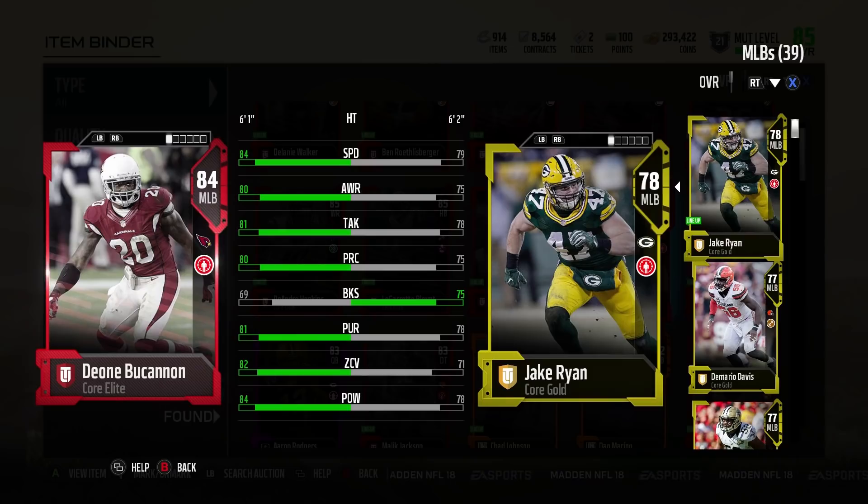Hey, GoodFox here. Today I got a review of Deion Buchanan's 84 overall middle linebacker card. We're continuing the budget series. He's got a Team Leader out right now at 86 and an 80 overall version, but this one is the 84.